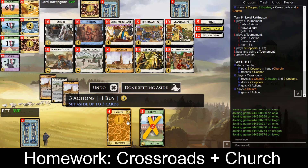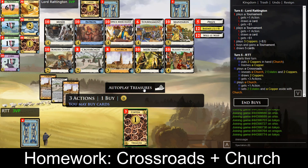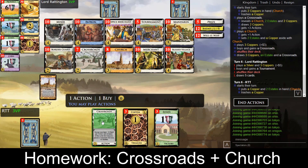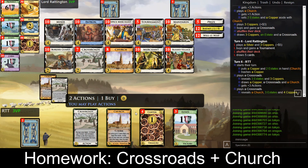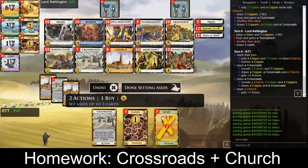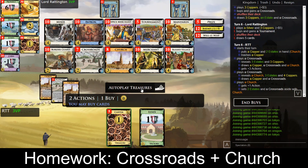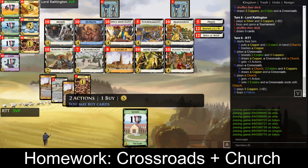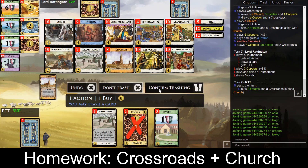We tuck away all our estates and copper, and I think we want a third crossroad. Trash a copper, play the crossroads, play the crossroads, and we already draw the deck. Granted there's not much in our deck, but now we tuck away two estates and the crossroads to set up the next turn. We could go with patron here — there's not really any disadvantage to going patron over silver — but usually you would buy silver so that you can afford a gold next turn.